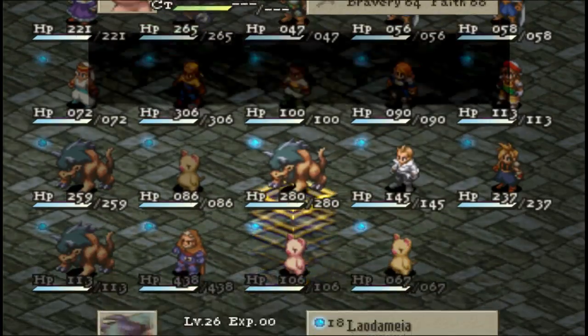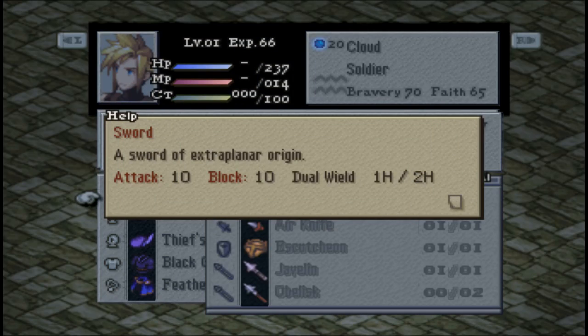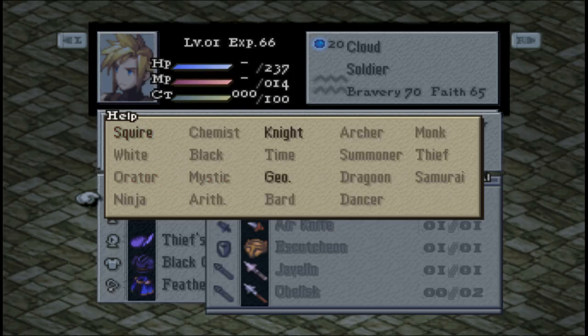Let's take a look at the Materia Blade. Sword of extra-planar origin — 10 attack, 10 block. That's not bad, but we already have equipment that's way better than that. That's the other reason why Cloud's not super great: since you need the Materia Blade equipped, his physical attacks will never be really that impressive. So unless you just want a challenge or are curious about his abilities, he's not really worth building up when you already have characters like Orlandu, Beowulf, and Agrias, who all have similar sword abilities and are already leveled up with your party — and they don't even require a specific sword.